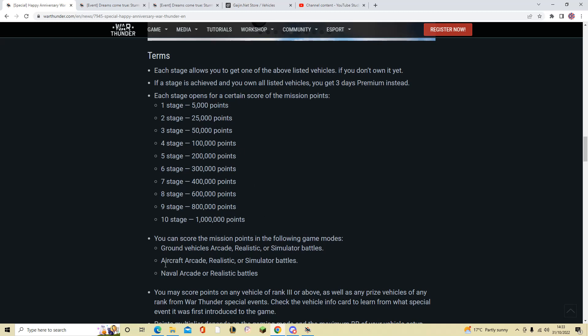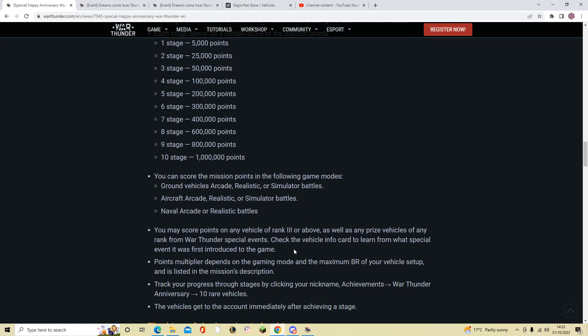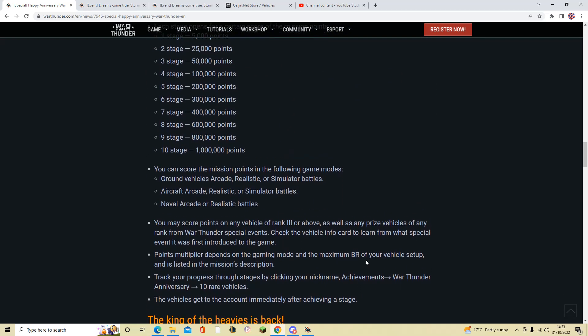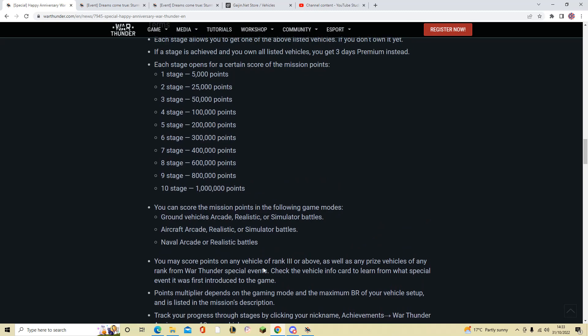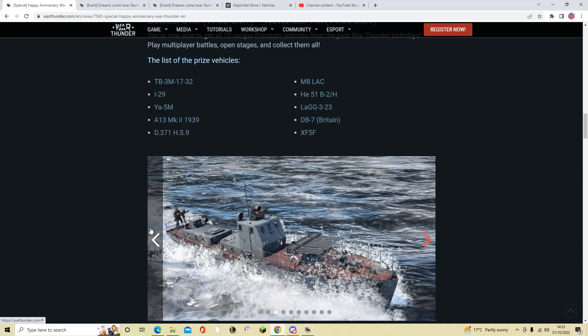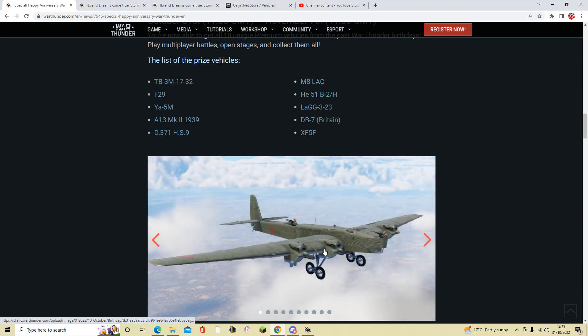You can do this in tanks, planes, or ships, and it has to be rank 3 or above — the same as the Sturmtiger event. You can track your progress in Achievements, then War Thunder Anniversary, then 10 Rare Vehicles.